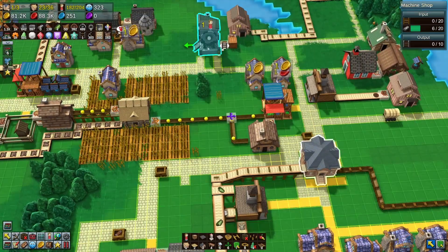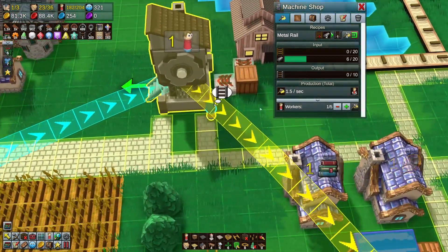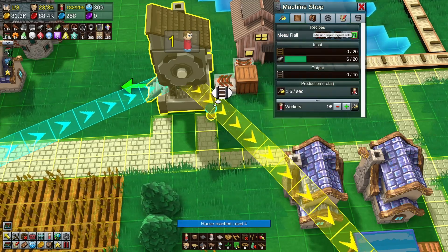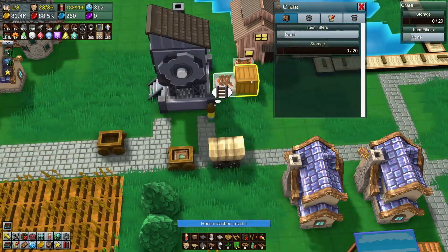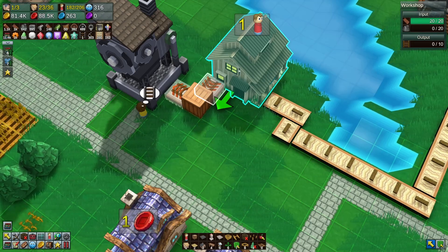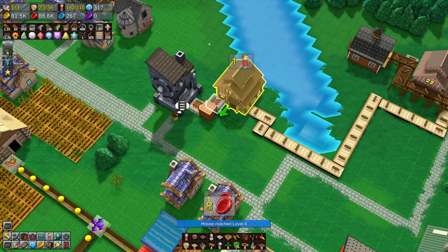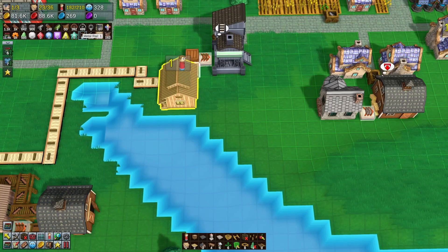We'll pick up metal rails here and drop them off in town. Wait — you should be taking this. Wooden rails, iron plates — make metal rails. Why aren't you taking that in? Let's see what happened to our production. We don't have the stone. We need the stone and the planks to make the wooden rails, but we did have this right here.